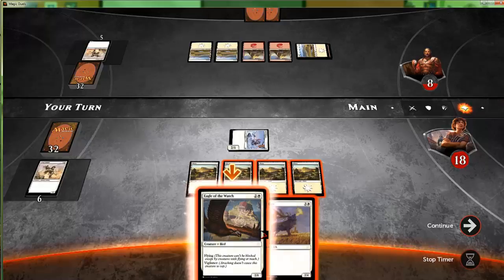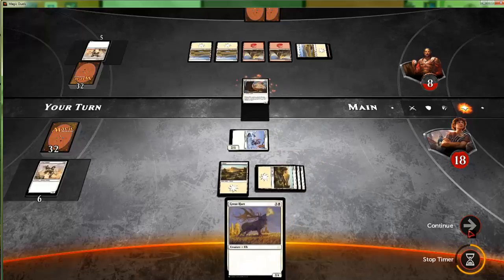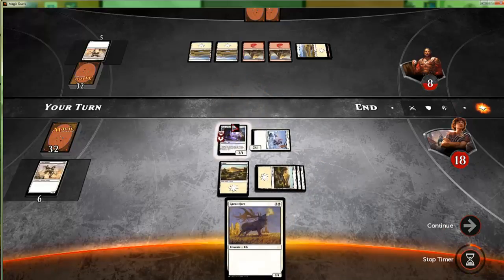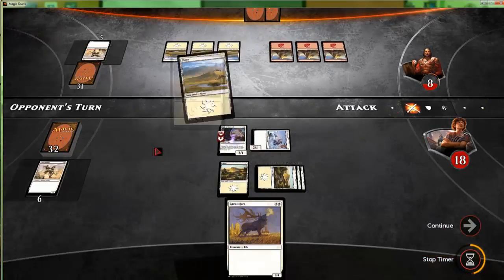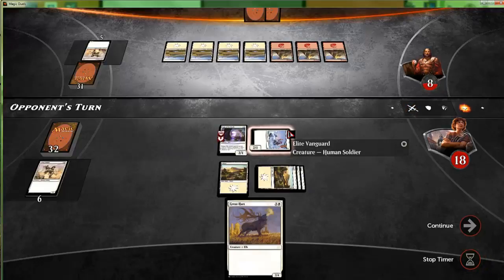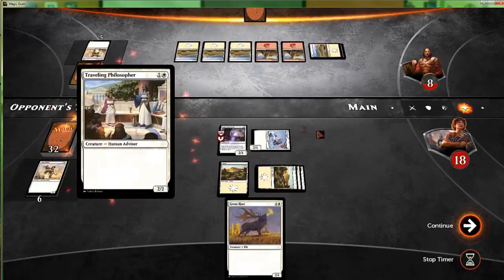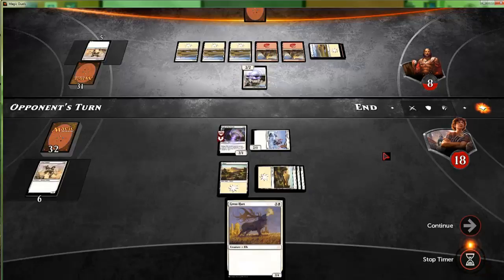It's telling me to play the Eagle of the Watch — yeah, that's fine. A little bit of flying and vigilance never hurt anybody. I was pretty curious as to why they had red in this deck to begin with, but it makes a little bit more sense that it was for something like a Lightning Strike.